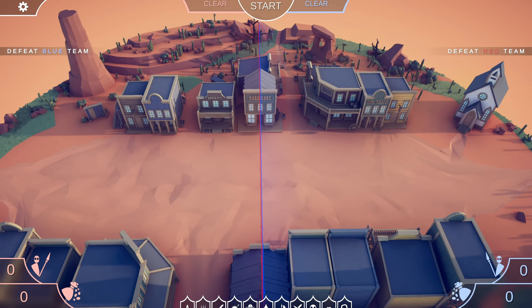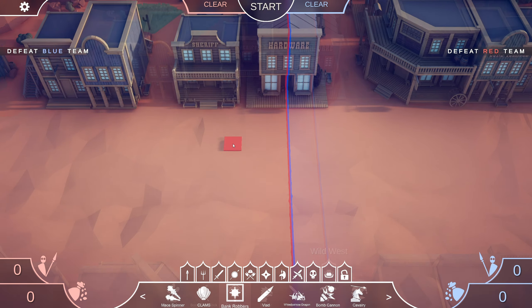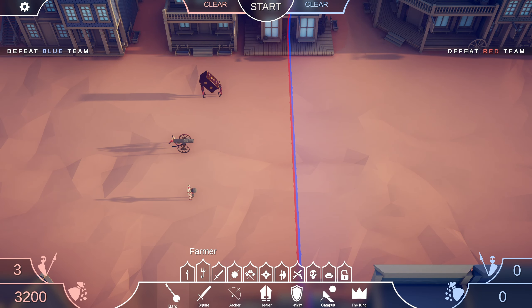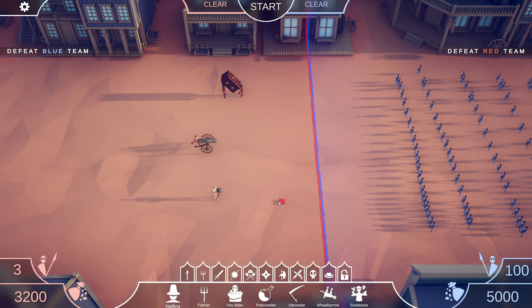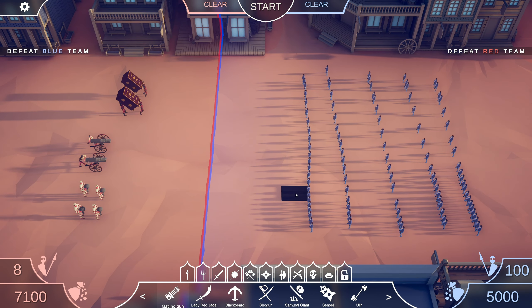So there you go — that's how you unlock all three new secret units in the Wild West update. Let's place them all down so we can see them in action: here's the bank robbers, here's the gatling gun, and here's the ball and chain. Let's get a bunch of halflings on the other side to test them out. Four ball and chains, two gatling guns, and two bank robbers against a hundred halflings.